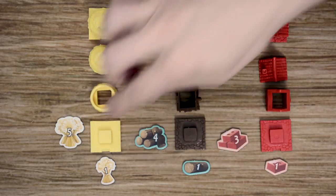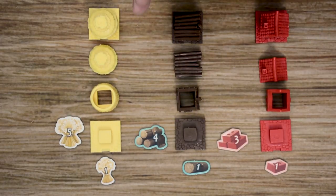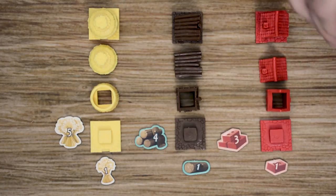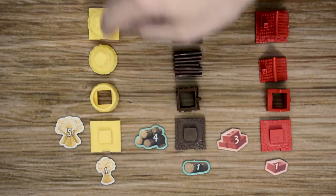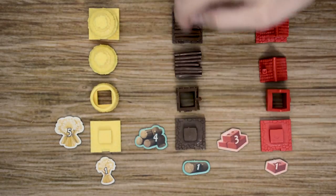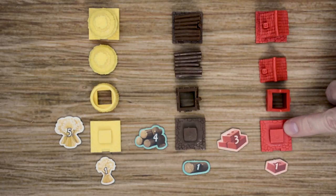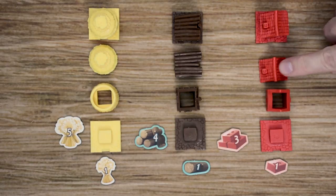Throughout the game, players are going to be working to gather different resources to build the three different types of houses. Players can make any combination of houses — they don't have to stick with one of each type and can build multiples of one type. They're going to use straw to build straw houses, wood to build wood houses, and brick to build brick houses. Each house starts with a foundation, then the walls, and finally the roof to complete the house.